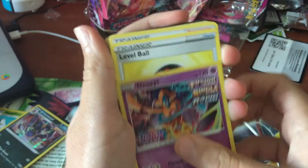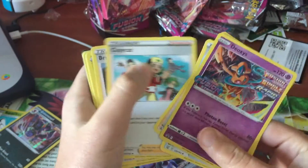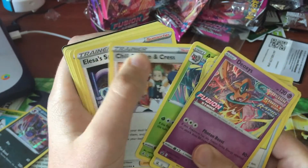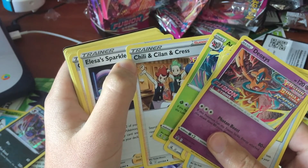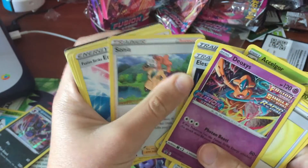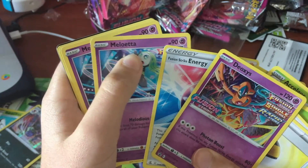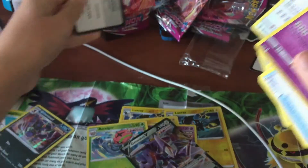I'm gonna open my Evolution Pack now. Deoxys. Level Ball. Fusion Strike Energy. Shelmet. Shelmet. Shelmet. Shelmet. Accelgor. Accelgor. Accelgor. Accelgor. Chili and Cilan and Cress. Elesa and Skyla. Copycat. Sonia. Fusion Strike Energy. Another Fusion Strike Energy. All right, Fusion Strike Energy. Meloetta. Meloetta. Meloetta. Smeargle. And then the code card.